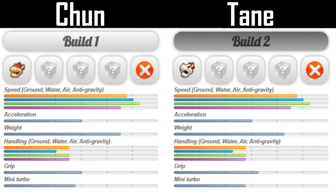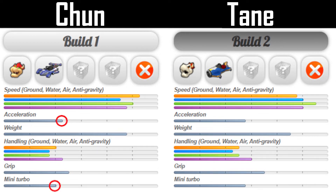Don't be fooled by both players picking a heavy character because their base stats are not identical. While the speed, acceleration, and mini turbo stats are equal, Tane has the early advantage on handling and grip stats. The Circuit Special drops Chun's acceleration and mini turbo stats significantly — it only adds more to weight and top speed, which is good, but not the best option. Tane picked the Mach 8 because it minimizes the damage done to the loadout; handling and acceleration don't take as big of a hit with this kart.